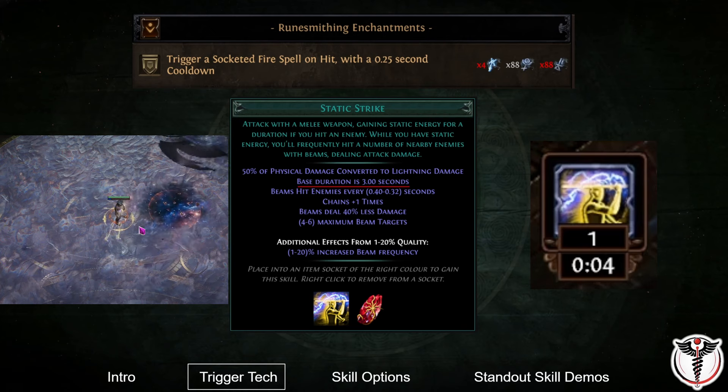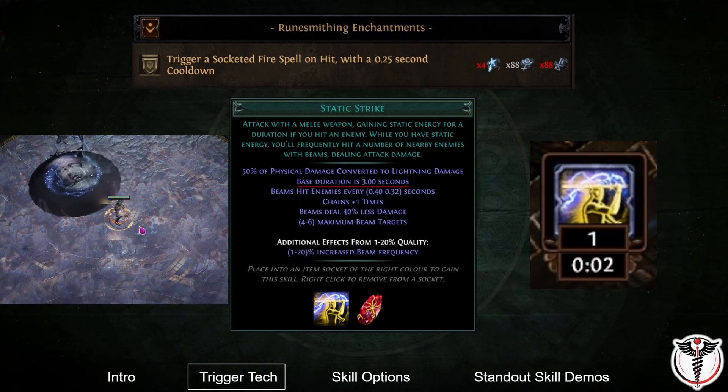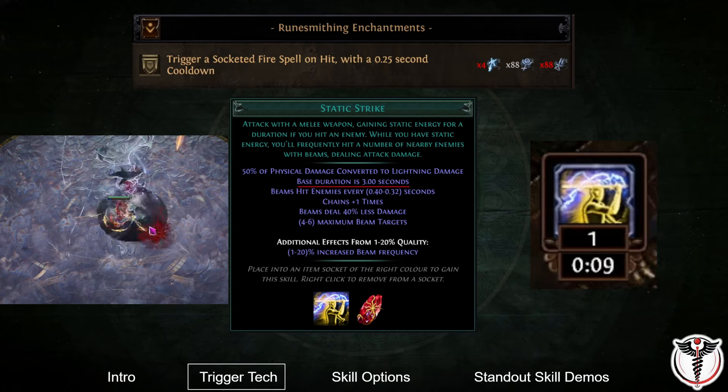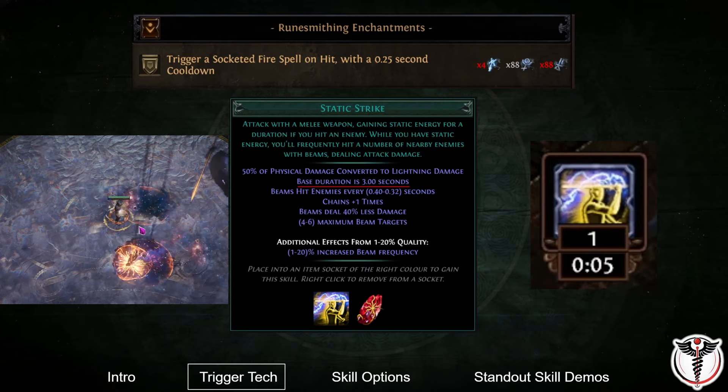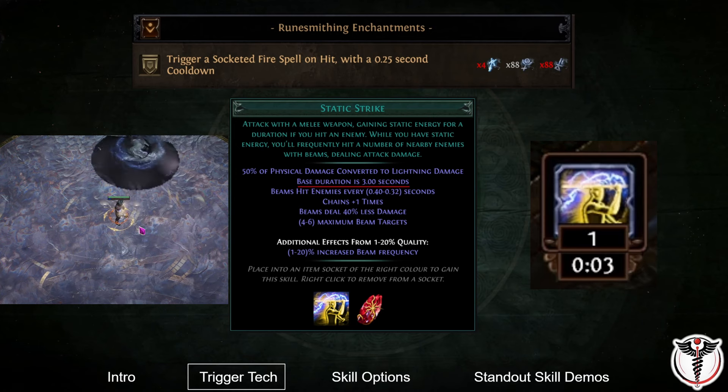The base duration of static energy is only 3 seconds, but by taking increased skill effect duration on the passive tree and gear, it is straightforward to scale this to over 10 seconds, enabling a semi-auto bomber playstyle.